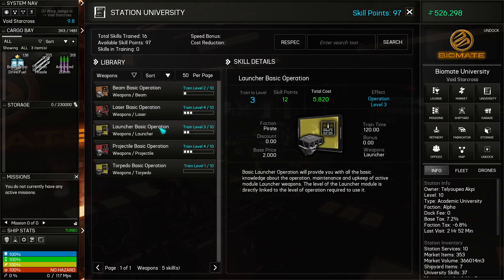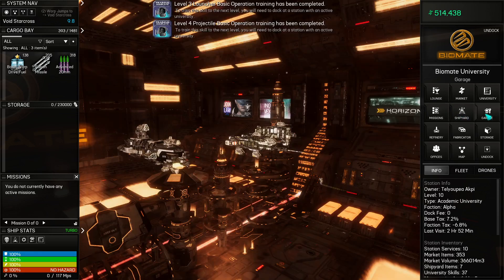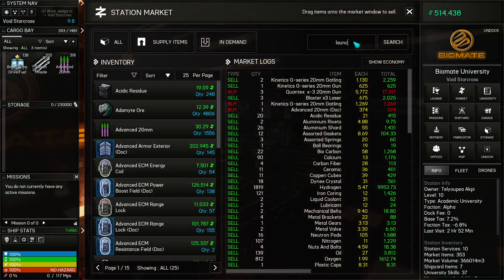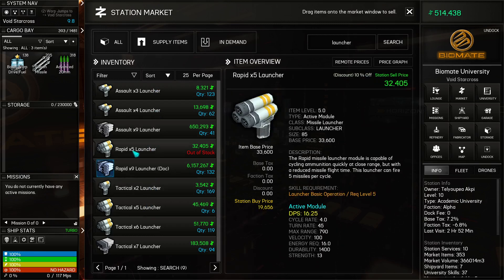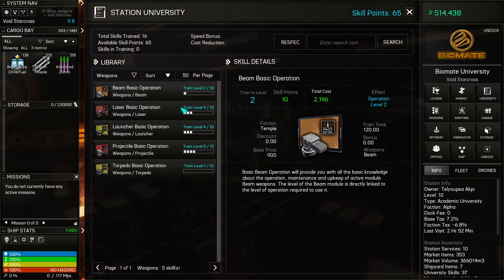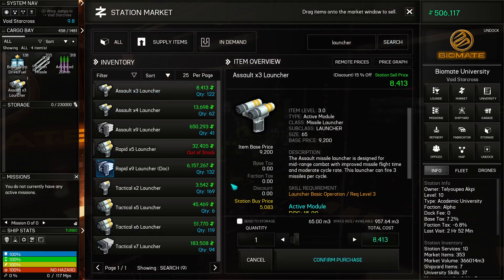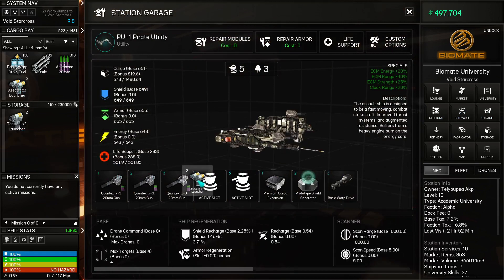Let's go ahead and train launchers and projectiles up by one more. There we go — now my launchers are tactical 2 launchers. These are assault 3s: three missiles per cycle versus two missiles per cycle — higher DPS because of that. Looks like the assault 3 is my best option. What's my level? I'm at level 3. Alright, we're gonna do that — I'm gonna get two of these. Stick them down there so I remember where I put them.